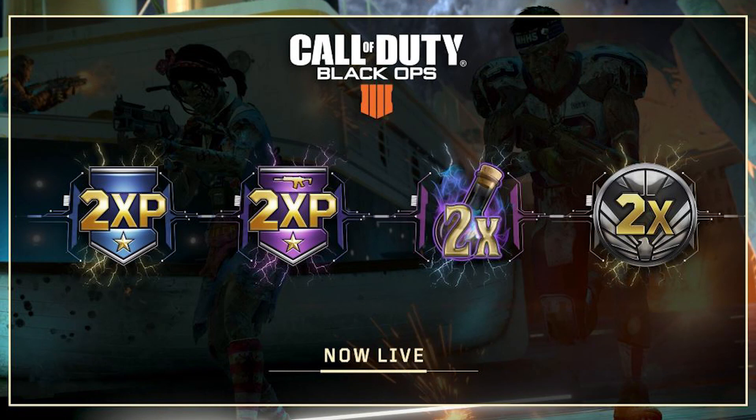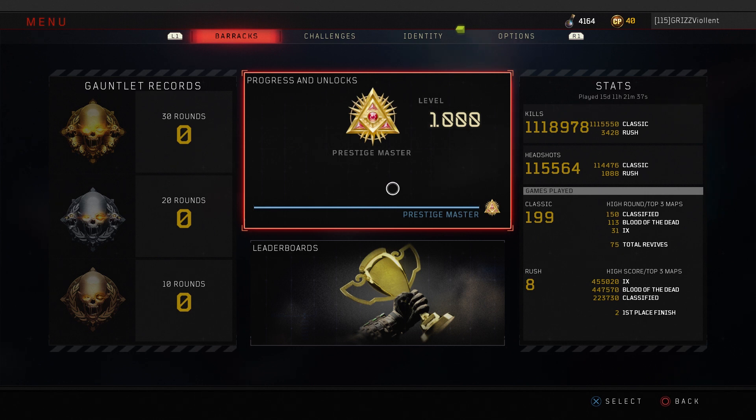Let's talk about the event that's happening now — live for five days, ending Friday August 16th, so that could be your fifth day, but it ends at 10 a.m. Down in the comment section below, let me know your current rank in Black Ops 4 Zombies.